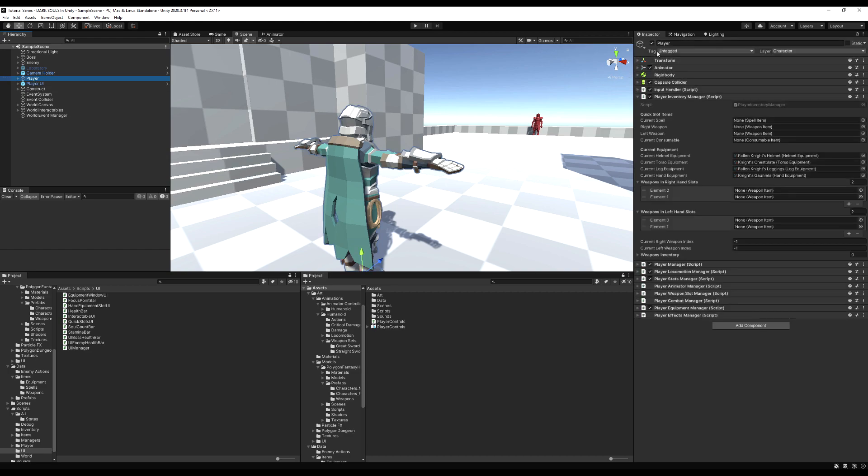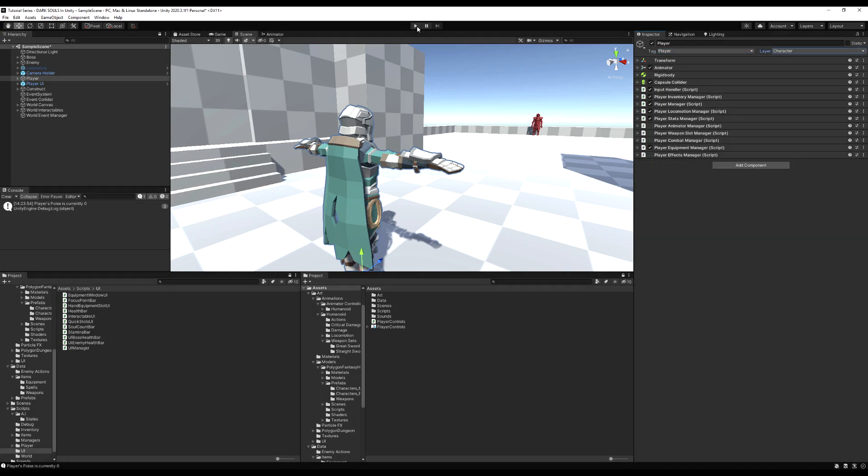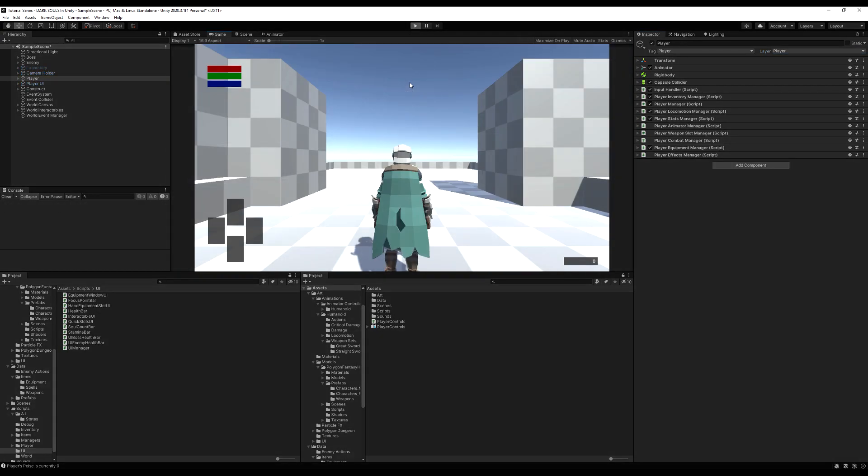Go to your player and right next to tag, make it Player. This will allow the damage collider to do damage to you when you're hit. You're also going to need to change the layer from Character to Player. Make sure you hit 'this object only,' or you may mess with the character collision blocker.